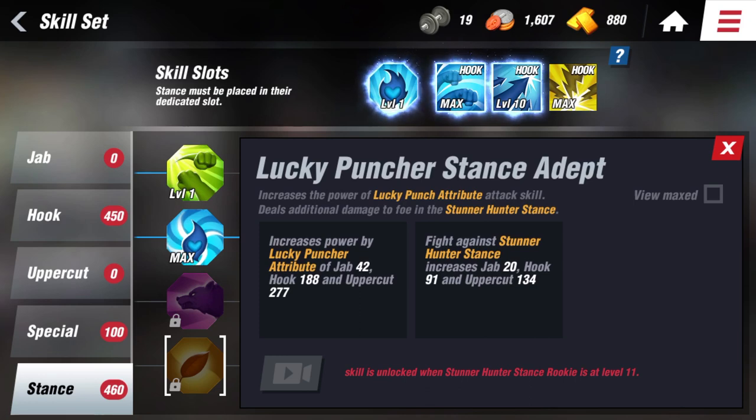There are 4 stances: Countermaster, Stunner Hunter, Stamina Burner, and Lucky Puncher. These 4 stances have a rock-paper-scissors relationship with one another. Countermaster is effective against Lucky Puncher. Lucky Puncher is effective against Stunner Hunter. Stunner Hunter is effective against Stamina Burner, and Stamina Burner is effective against Countermaster. The reason it's best to equip skills with the same color as your stance skill is because together, these skills cause much more damage than being matched with a different colored stance skill.